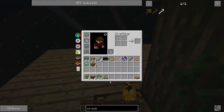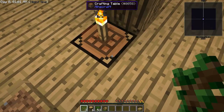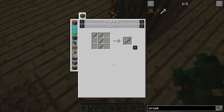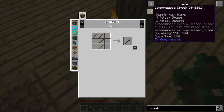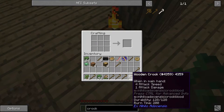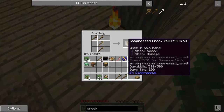Now that we have a little dirt and a fair amount of wood, the next thing we need is food production. For that, we first need to make a crook - the wooden crook is just four sticks, so two planks makes two crooks out of one log. Instead of a regular crook, we're going to make a compressed crook, which takes two logs to make one. We need to make four of these guys and put them together.